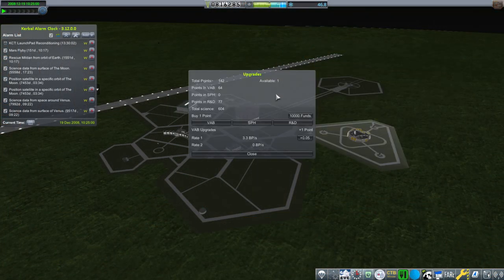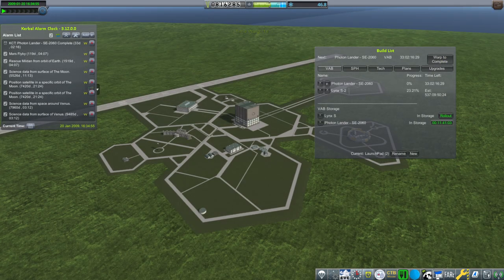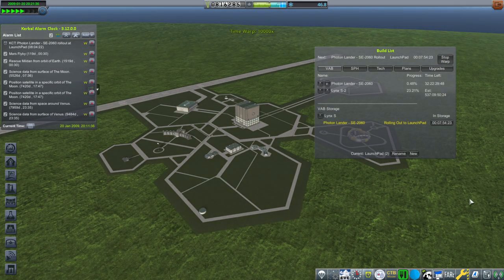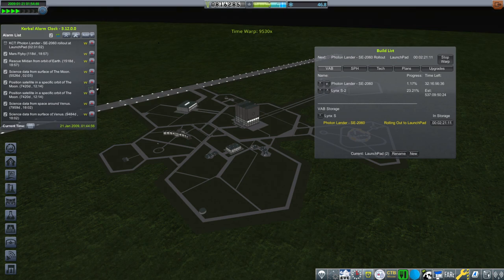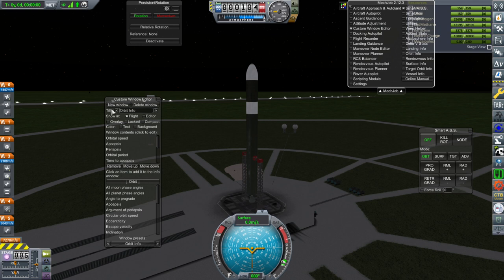We have one upgrade point — VAB is probably best. Rolling out our first one. Obviously the interesting thing here will be comms. We have some stuff around the moon but there's no guarantee it'll help.